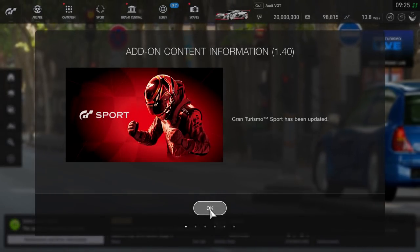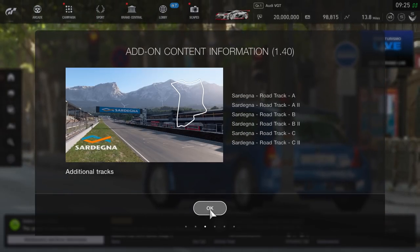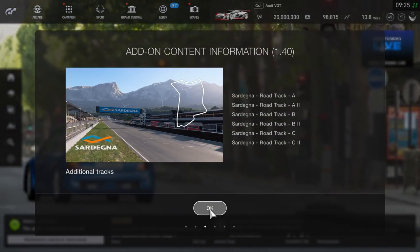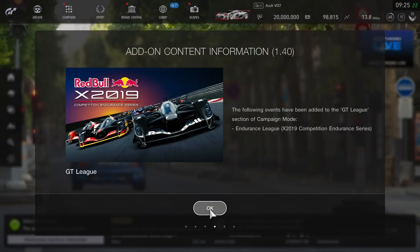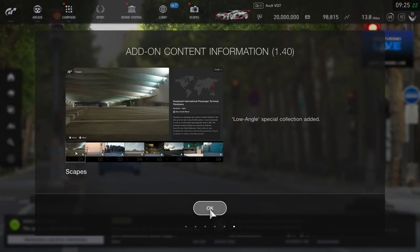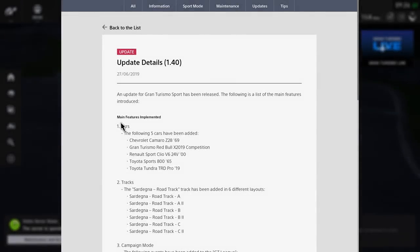Welcome back. Update 1.40 has come out on GT Sport — we've added five new cars to the game, a new track with three variations all drivable in reverse (so actually six variations), and new add-on content for the leagues and the escapes. Circuit experience has also been added.